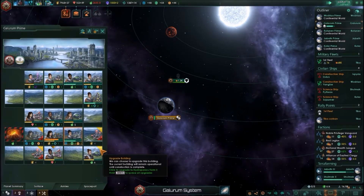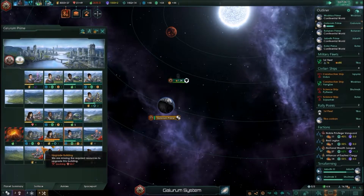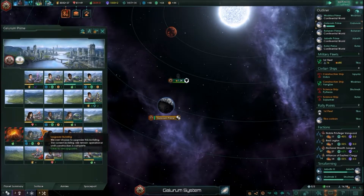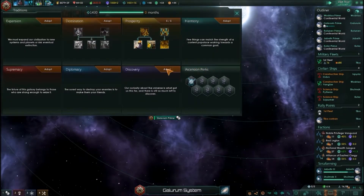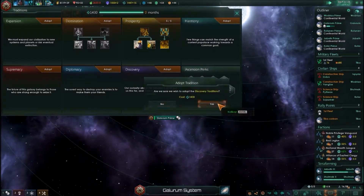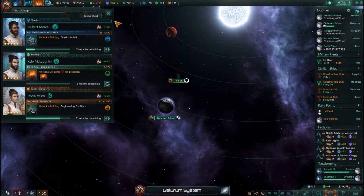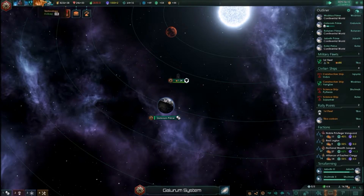That, that, that, that. I've got two more. That's gonna cost — research complete. Physics lab — what do I go now? Discovery? Research? Yes, we're gonna increase that. Tile blocker, tile blocker, tile blocker, tile blocker. Agree — let's trade star charts with you.